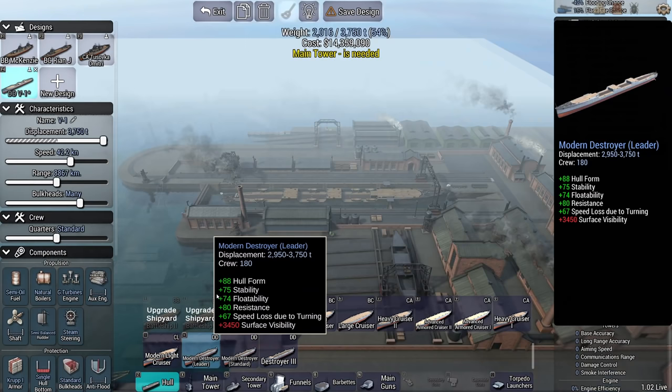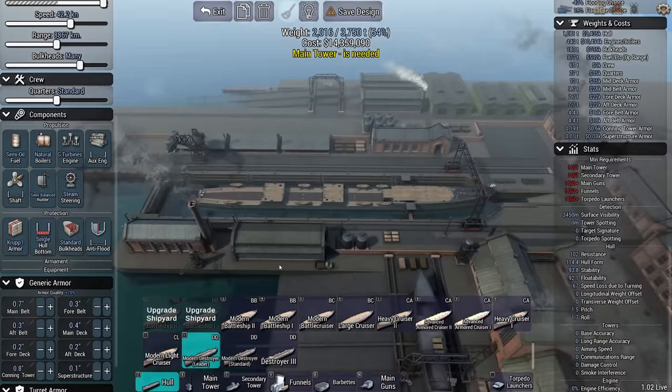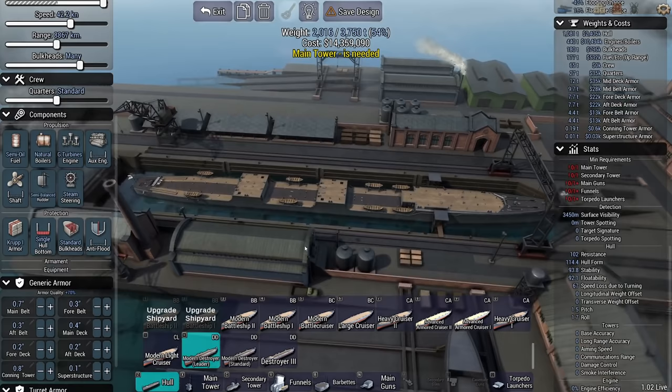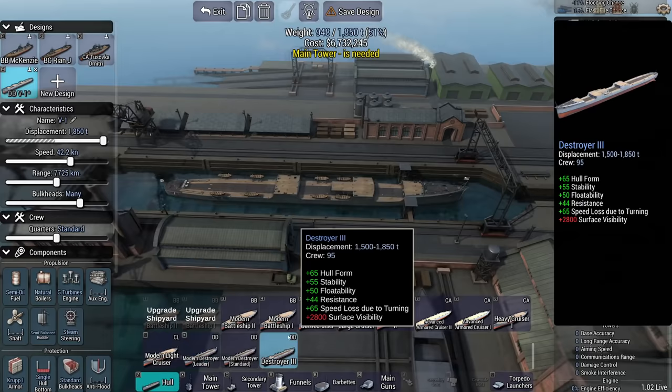Let's get a new design going. I already got the weird-ass battleship, the torpedo cruiser, and the small ship hunter. What sort of a weird destroyer can I design? Can I make the cheapest destroyer possible?